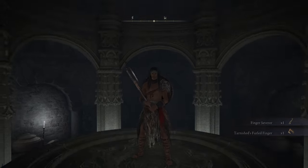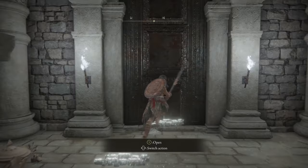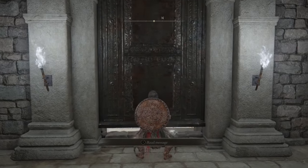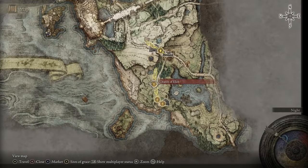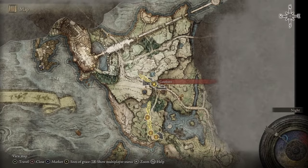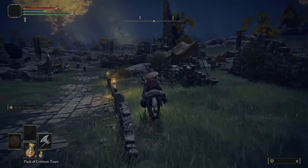This whole route should take you somewhere around one hour to get everything you need to be as overpowered as possible. You're going to get into Limgrave and progress naturally all the way until you open the door and get to the first Site of Grace. From there, get three Sites of Grace and sit at the third one — the Gate Front — and talk to Melina to get Torrent.